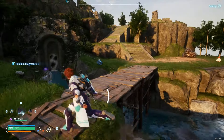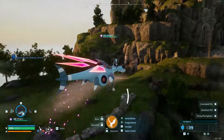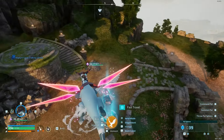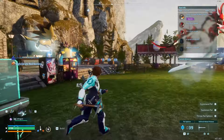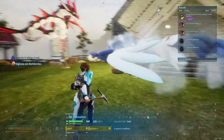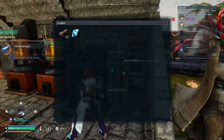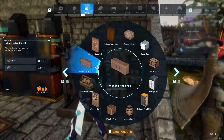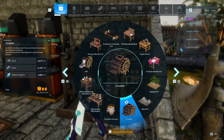Now, this way is pretty inefficient, and the way I like to do it mainly is — if we go back to my base — you can also find it in larger nodes in caves and such. But the way I like to do it is if you make a crusher, which you can make right here for 10 paldium, stone, and wood.